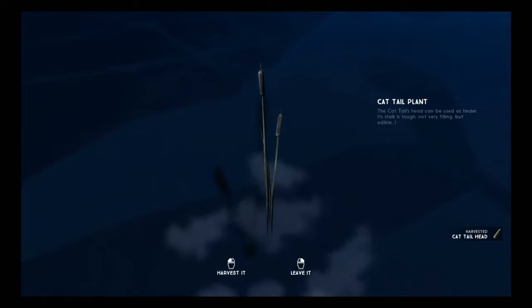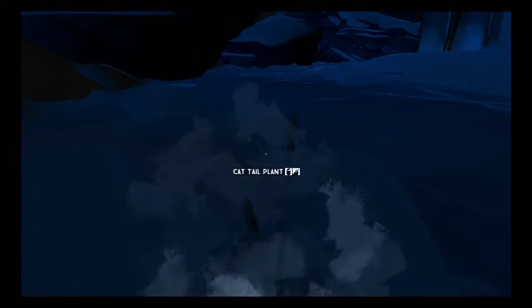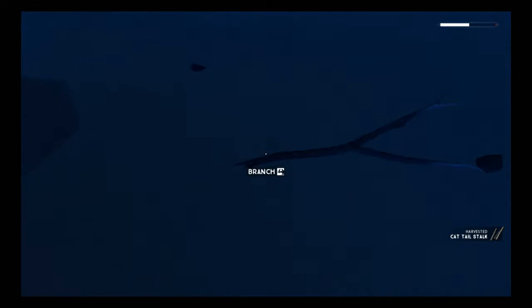First things first, I need to find saplings — and cattails will work. Like I was telling you before, the cattail can be used as nourishment. Can't you actually eat those in real life too? Yeah, we were talking about this when we went for a walk last week. This game stylistically is beautiful.